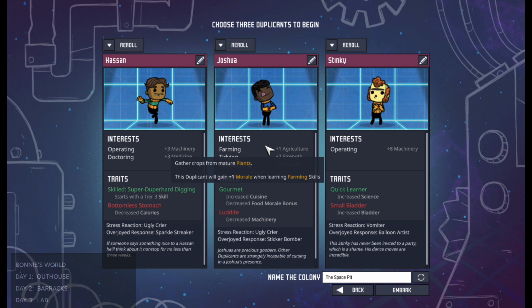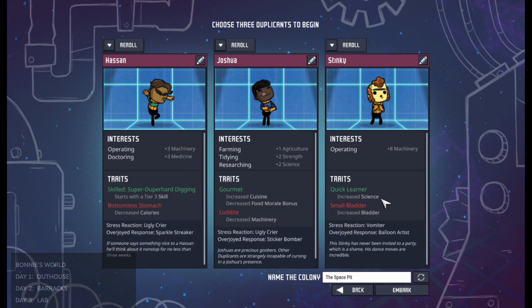However, the higher your numbers go the more likely they're going to have negative traits. To explain how that works we're going to look at this panel right here — this is the trait panel, which explains what your duplicant is naturally like. So the interest panel is what they're interested in, but the trait panel is kind of what they're born with. It's a difference between nature and nurture — interests are their nurture, traits are how they were born.